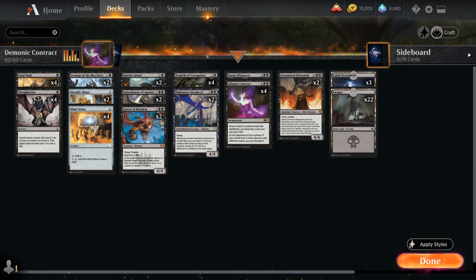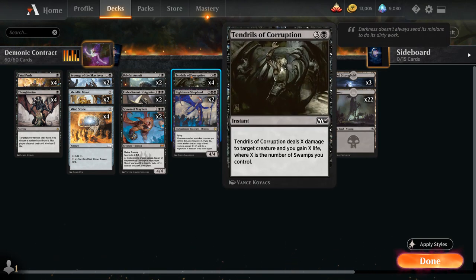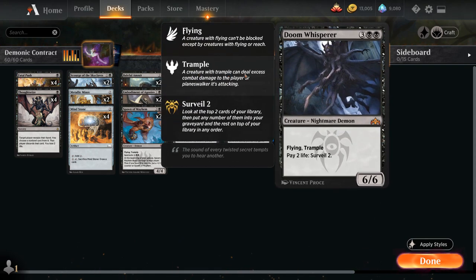To offset the life loss from Liliana's Contract and some of our demons, we're playing the full playset of Tendrils of Corruption in the main deck. That's also why we have so many Swamps — it deals X damage to target creature and we gain X life, where X is the number of Swamps we control, at instant speed. At 5 mana, besides our full playset of Liliana's Contract, we also have one copy of Doom Whisper, which can exchange our life total for Surveil 2 and is a 6/6 Flying Trampler.